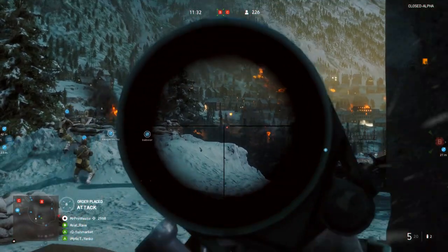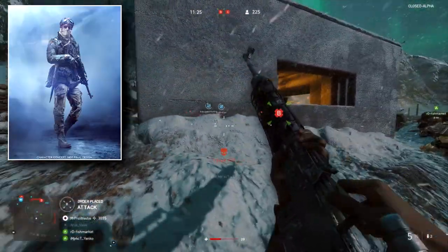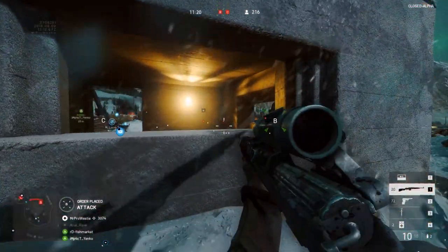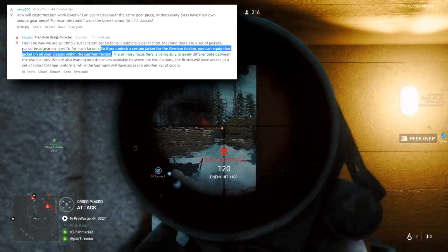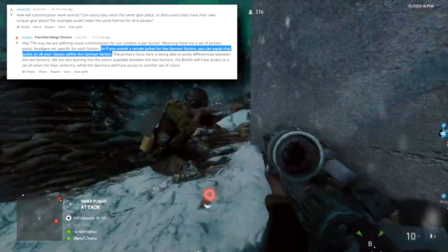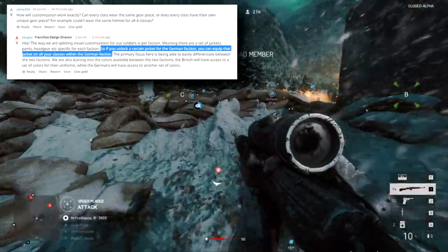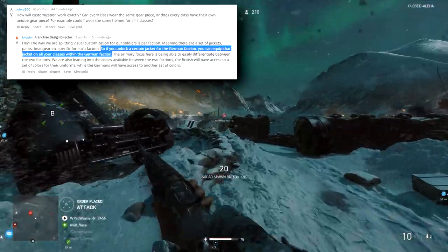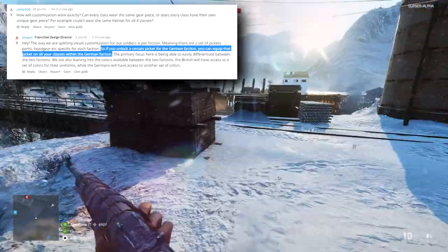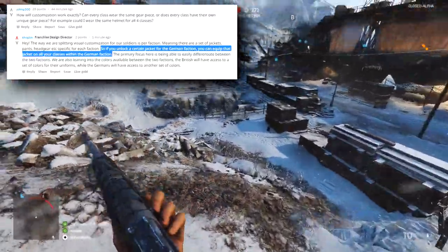Right now we don't have images of these sets apart from the pre-order one shown in the Firestorm blog, and that's just a representation — not the final image. In an earlier reply, Daniel Boleyn stated that if you unlock a cosmetic item — a jacket for the German faction, for example — you can equip it onto any class in that faction. That somewhat contradicts the paratrooper sets being class-specific; it may be that different cosmetics have different limitations, though we don't fully know yet.